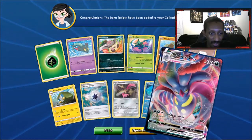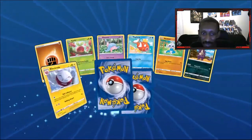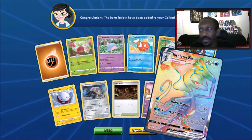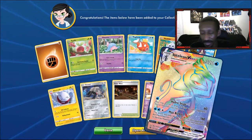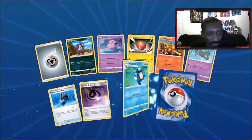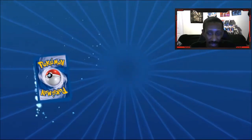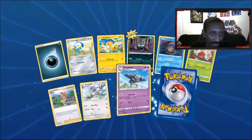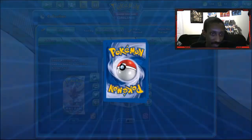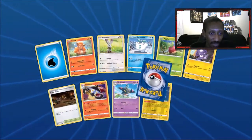We got a Malamar VMAX — not worth a whole lot, but now I have to have it because I'm collecting the dark types. Something I asked for — a VMAX — they gave me one. We got an Inteleon VMAX rainbow! That's pretty nice, I can't complain. Got another Hard Energy. I get why I don't have Dragonite troubles — that's crazy, I never pulled one, like if I could tell you how many copies of commons I've got but never got that.